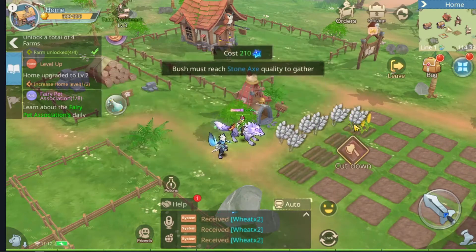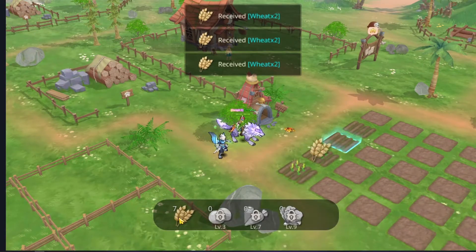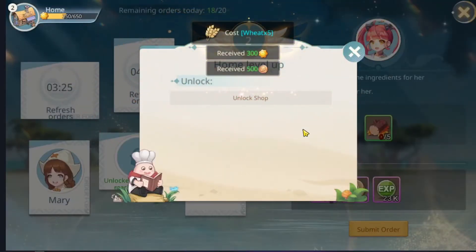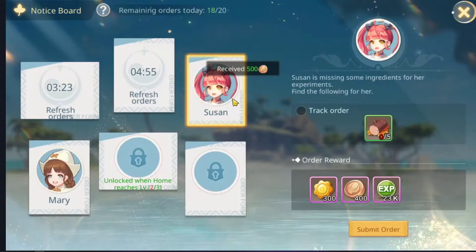A couple more rounds of farming and finishing orders until you reach the next level, which unlocks more buildings and more features.